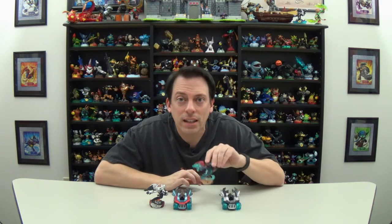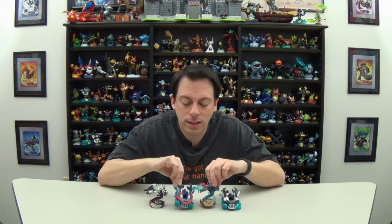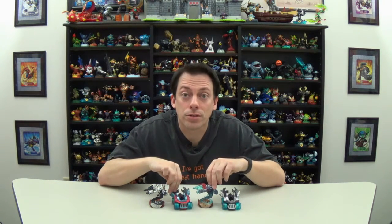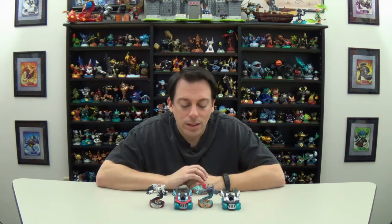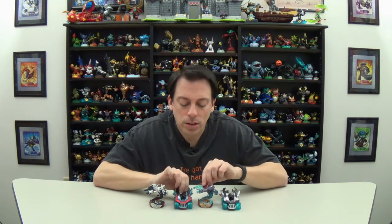Hey everybody, this is Mike with Skylandernuts.com. I'm here today to do another Skylanders character review. Today's character most of you already know — it's Spitfire. He comes with the game, at least most versions. Spitfire and the Hot Streak are the leaders of the Super Chargers. If you have a Nintendo version, you might not have played with these guys because Nintendo replaced them with Bowser and Donkey Kong. So they are sold separately.